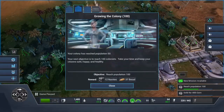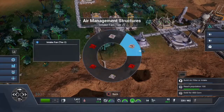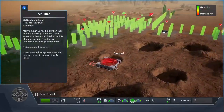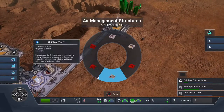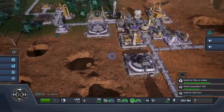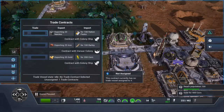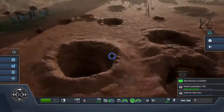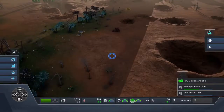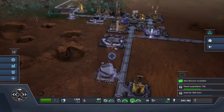New mission: build an air filter or intake fan — which I was about to do anyway. I have two geothermal vents so I need to start placing air filters so they don't reduce tunnel quality. I need to export gold, but I only have a little. I spotted that gold deposit, so I'll need to build several drone hubs — maybe three to five — to reach it.